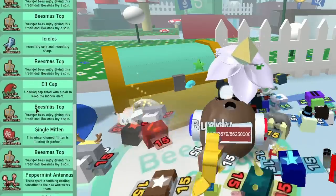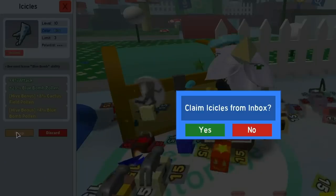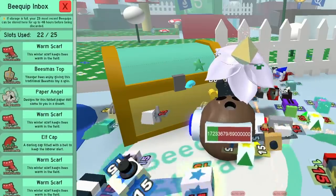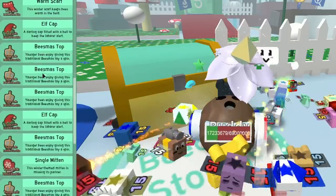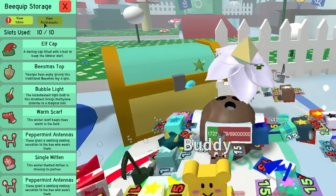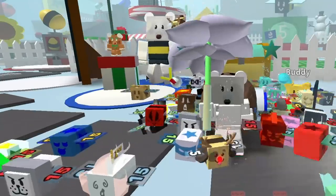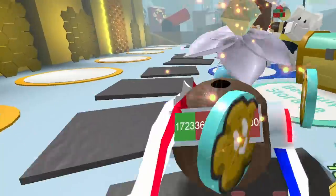I've got two lots of icicles, and the limit is three, so let's claim icicles from the inbox — boom. I'll also keep the paper angel. Now we've filled up our slots. You also have permanent equips like your reindeer antlers — if you ever take them off, that's where they'll be stored. That is basically bee equips in a nutshell: go through and figure out which bee is best for which equipment.